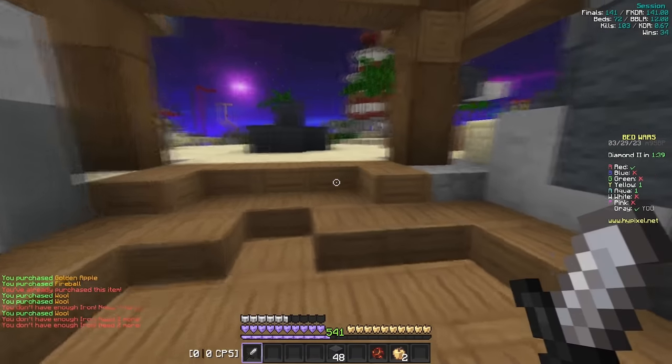Next up, we got the Hypixel Bedwars mod, which is great and I'm using it actively right now. If you look at the top right, my stats are pretty crazy — I have 141 session FKDR, which is really good. Essentially, what Hypixel Bedwars mod does: there's the stats display, a height limit display, a resource counter, colored beds that sync the color with the team, and hardcore hearts — so when you lose your bed your hearts change to hardcore, kind of like UHC. These are all just quality of life features and I really like this mod because it helps me be aware of how well I'm playing.